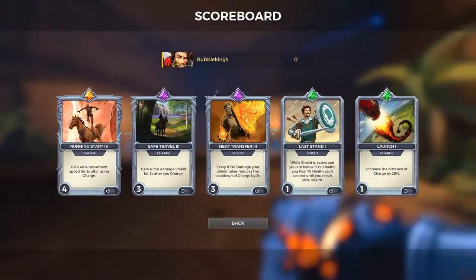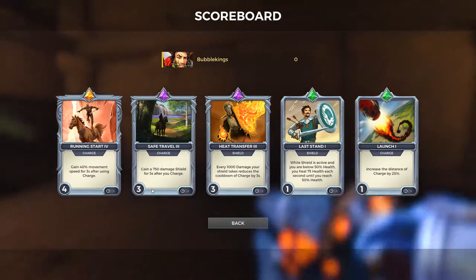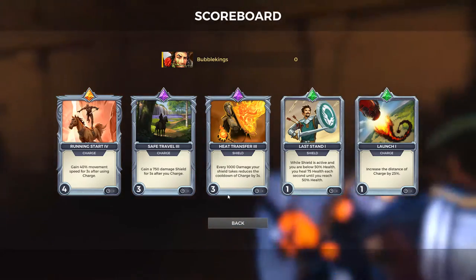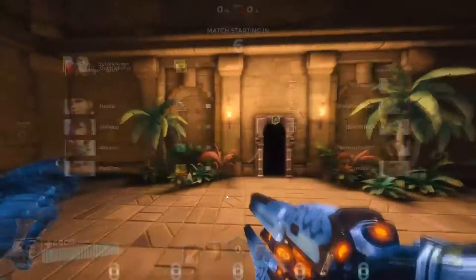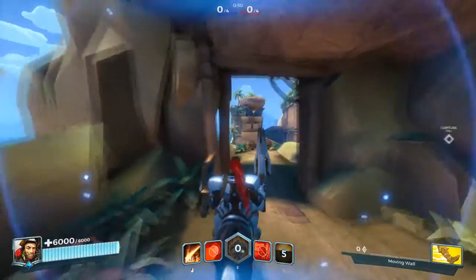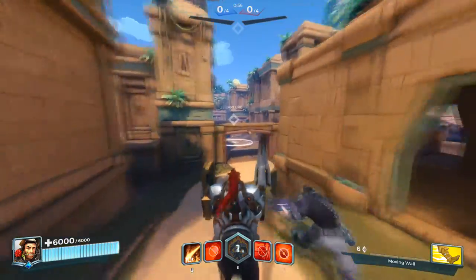To start us off, we have Running Start — gain 40% movement speed after using Charge. Secondly, we have Safe Travel — gain a 750 damage shield for five seconds after using Charge. Both of these cards work really well with Heat Transfer, which reduces the cooldown of Charge by three seconds for every thousand damage our shield takes.